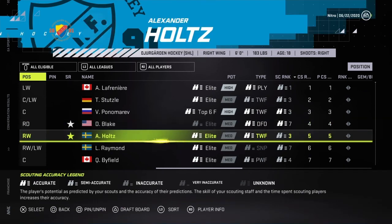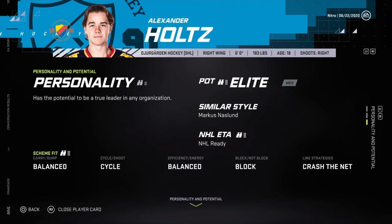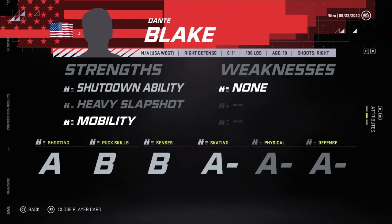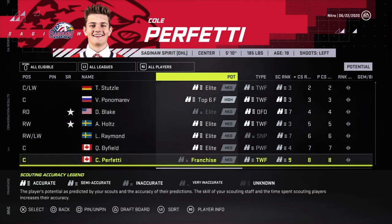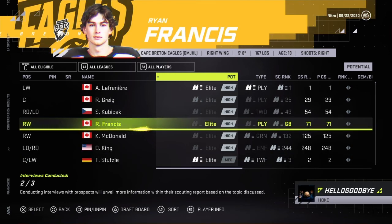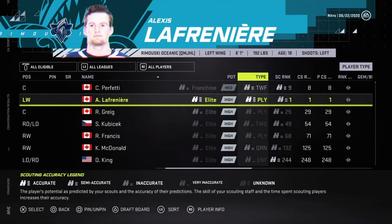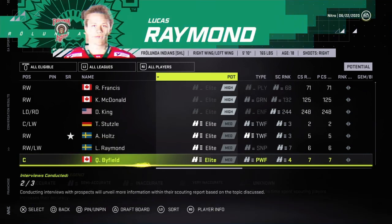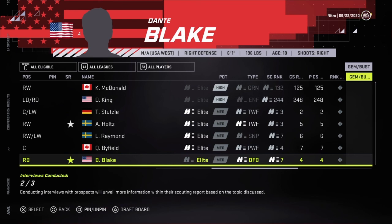Blake is ranked four — I would go for him, but Holtz seems to be better. The scouting isn't done the best. Perfetti — medium franchise. We all know that he isn't going to be medium franchise. Let's look if there are any gems in the late rounds.